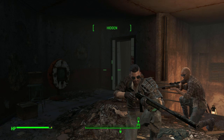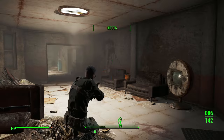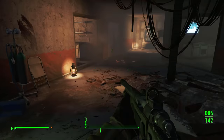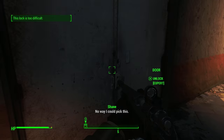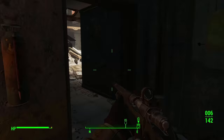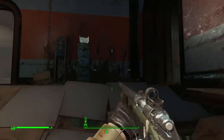Hello everyone and welcome back to my Fallout 4 let's play. We are in the Mass Bay Medical Center and we're trying to find the way up to the roof so we can place the MILA, but we are not seeming to find it.